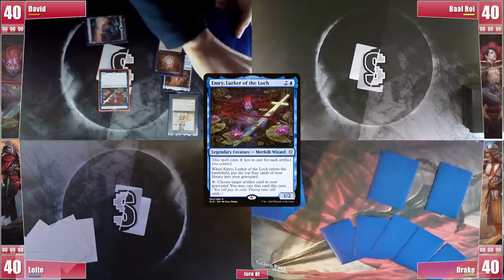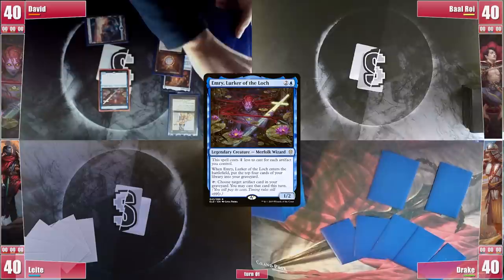David starts his turn with an Island, follows it with a Mox Amber and then a Mox Diamond, discarding a Flooded Strand. He also casts a Lion's Eye Diamond and then casts his commander, Emery, Lurker of the Lock. It enters and he mills 4, sadly not finding any artifacts. He passes with 3 cards in hand.